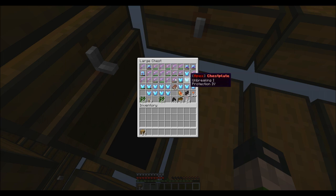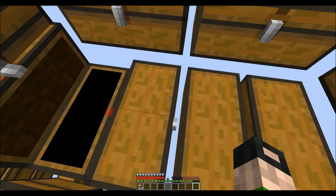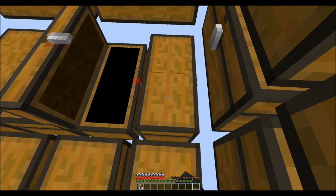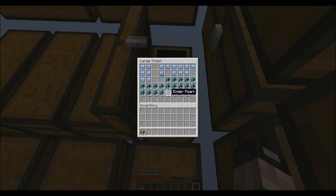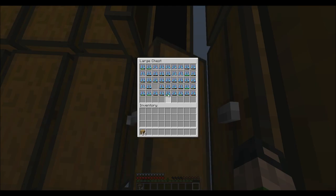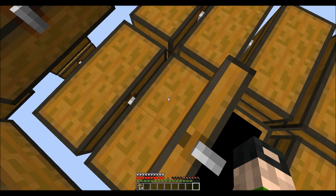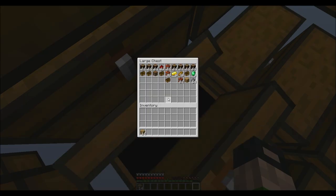Protection 4. Unbreaking. More protection. So much stuff. Like a lot of interpros. I've raided so many super art bases and all this put together — holy crap, it's rich.